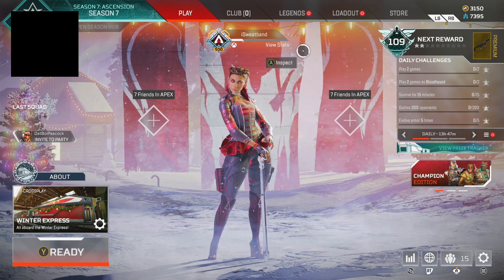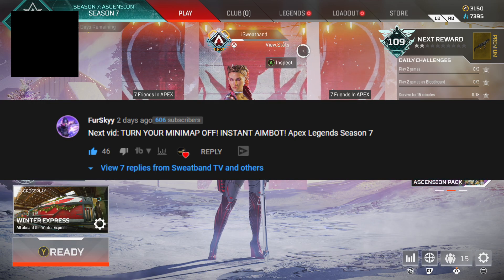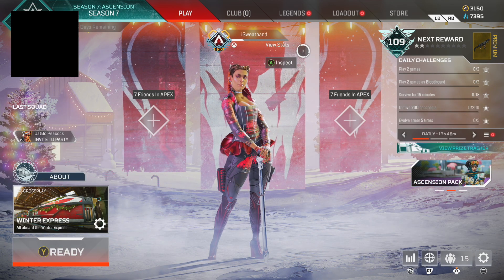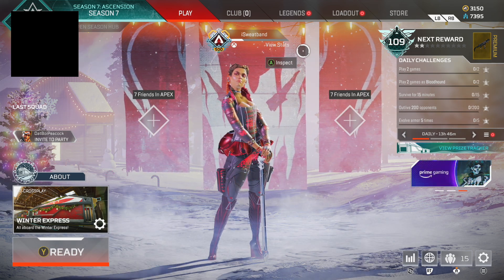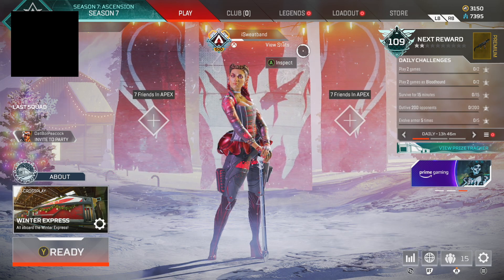All right, YouTube. So the top comment on the last video says 'next vid, turn your mini map off, instant aim bot, Apex Legends season seven.' Now obviously this is not going to give you aim bot by turning off your mini map, nor do I even know how to turn your mini map off in Apex Legends.